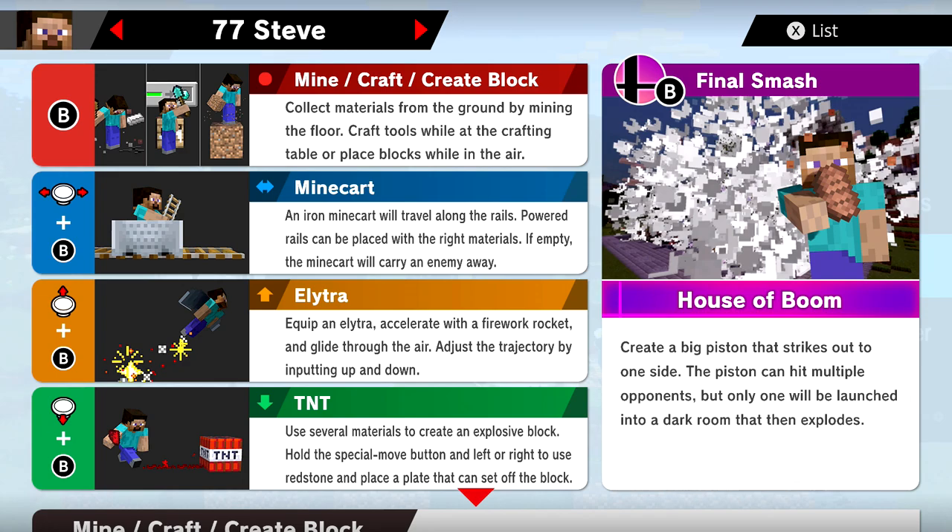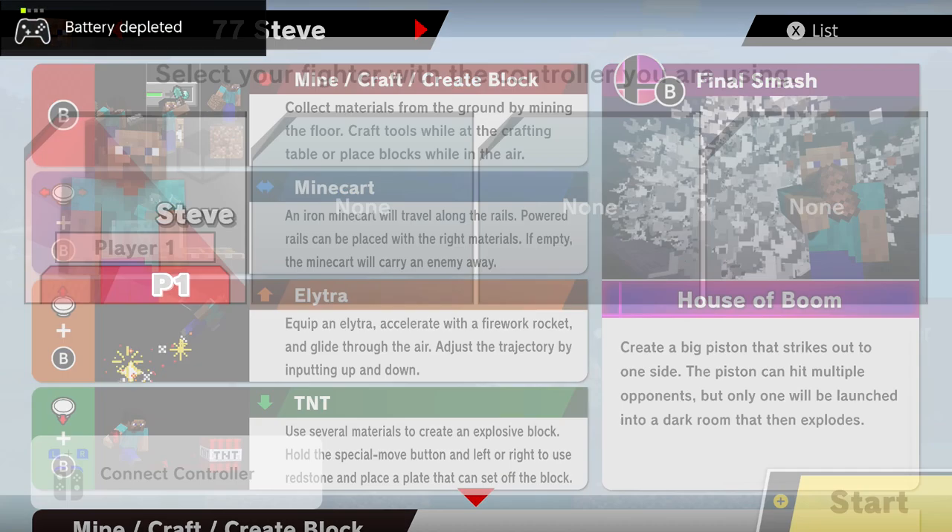Up special is Elytra: equip an Elytra, accelerate with a firework rocket, and glide through the air — adjust the trajectory by tilting up and down. Down special is TNT: use several materials to create an explosive block, hold the special button and left or right to use redstone and place a pressure plate that can set off the block. And the final smash is House of Boom: create a big piston that strikes out of one side, hitting multiple opponents, but only one will be launched into a dark room that then explodes.